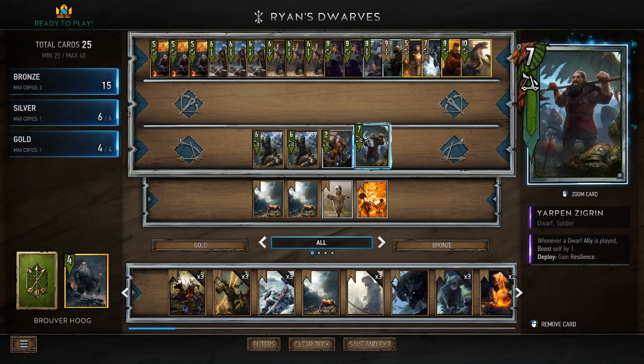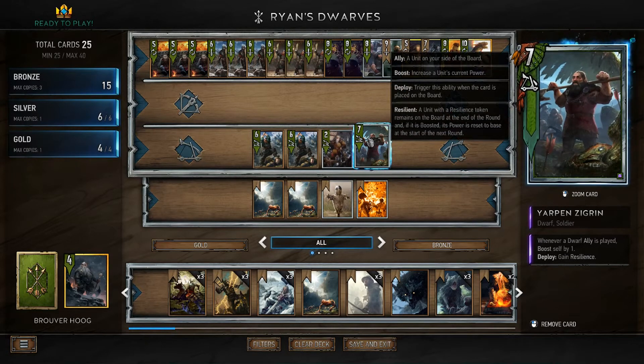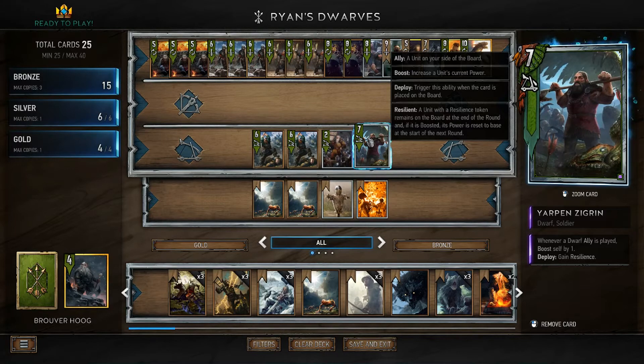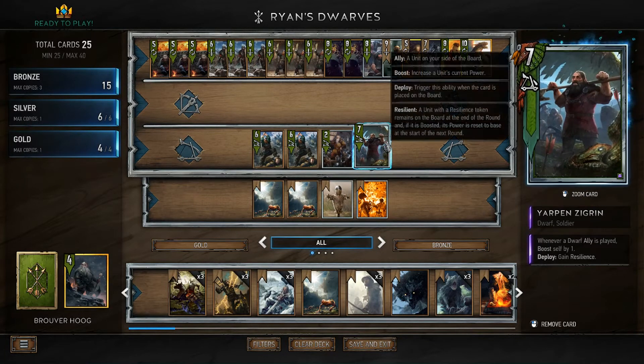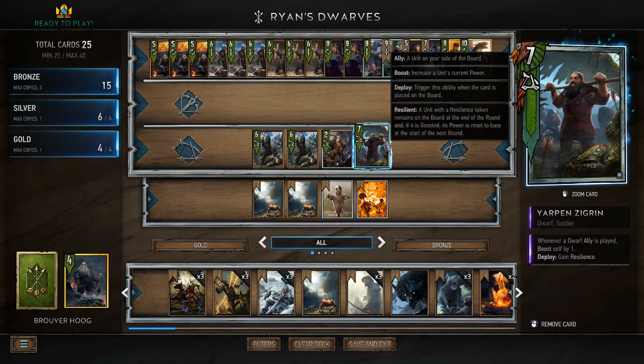The second silver we're going to come to is Yarpen Zigrin. This guy is really strong to start off with. Whenever a Dwarf ally plays, he boosts up by one. This deck is just full of Dwarves, so he can get very big. And he's also Resilient, which is always a positive. He'd help keep your Mahakam Guards on the board and win you two consecutive rounds in a row.